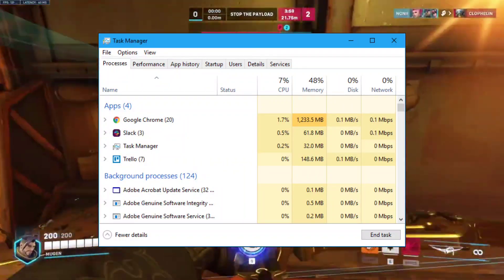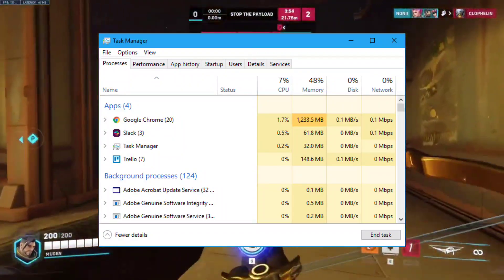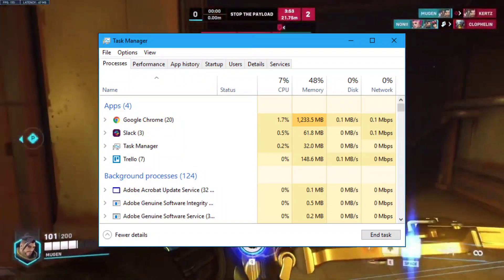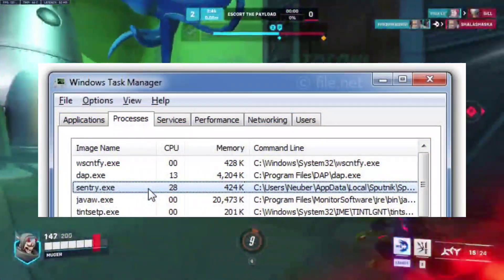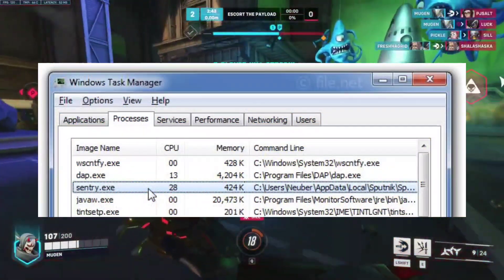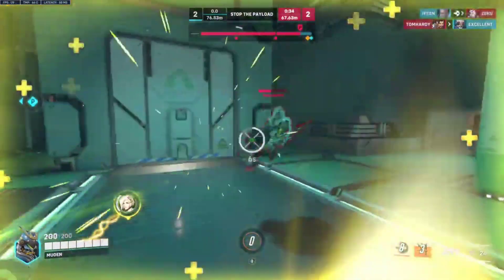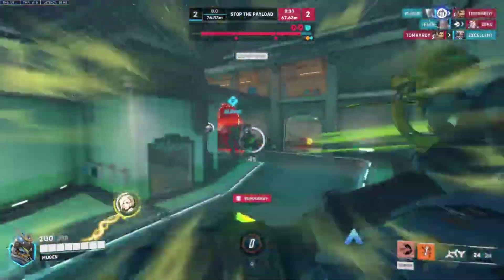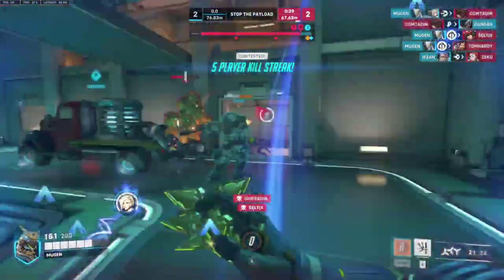Second, disable Sentry Bay Service. Open Task Manager by pressing Ctrl+Shift+Escape. Navigate to the Processes tab and find the Sentry Bay Service. Right-click on Sentry Bay Service and select Disable or End Task. After disabling Sentry Bay Service, restart Overwatch to see if the error persists.